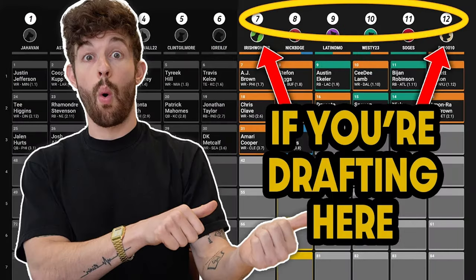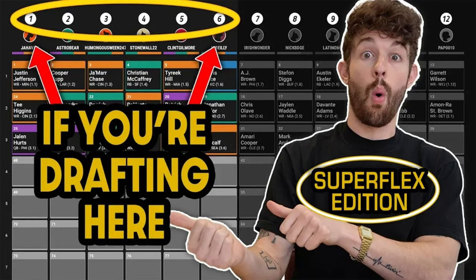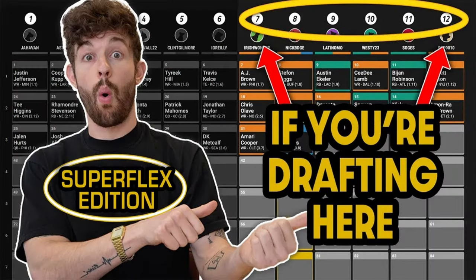Over the last few weeks, we've done draft strategy videos picking from spots one through six, and then picking from spots seven through twelve. We did those two sections for one quarterback leagues and also for super flex leagues. So we've done four different draft strategy videos about those league types, which I will link all down below. But I wanted to get a little bit more specific with it.